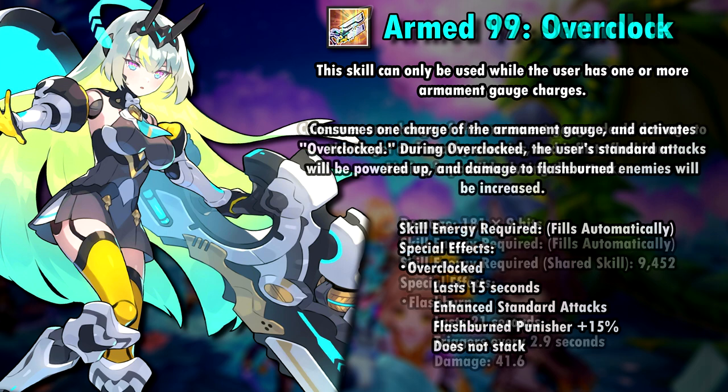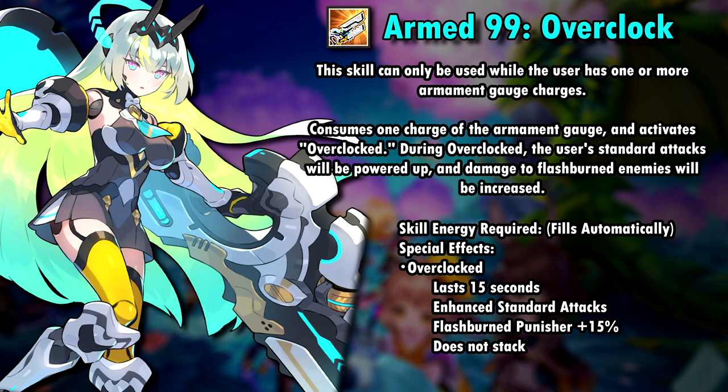Her second skill, Armed 99 Overclock, consumes 1 charge of the gauge and activates Overclock. During Overclock, Irene's standard attacks will be powered up and damage to flash burned enemies is increased by 15%. This lasts for 15 seconds and does not stack.